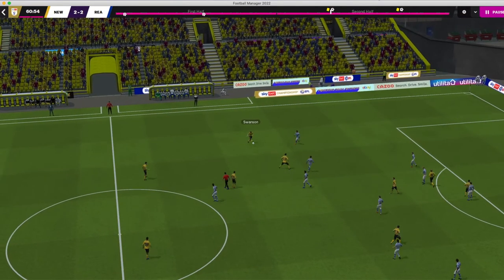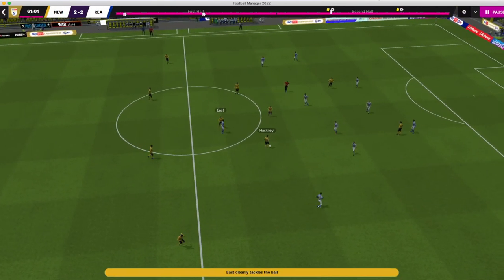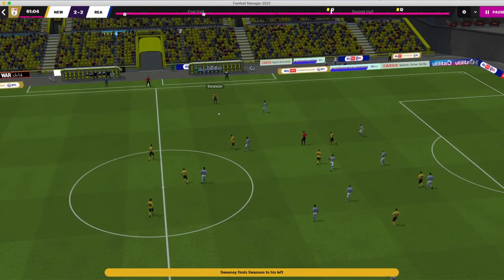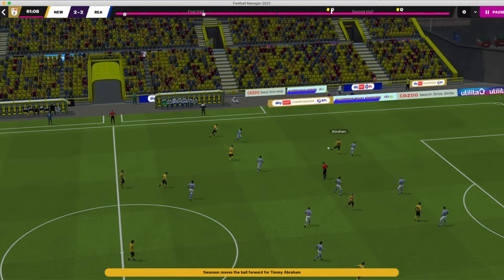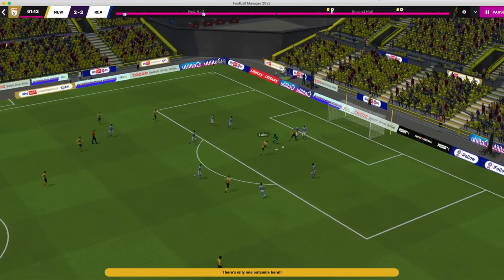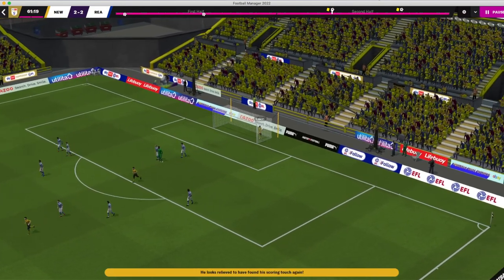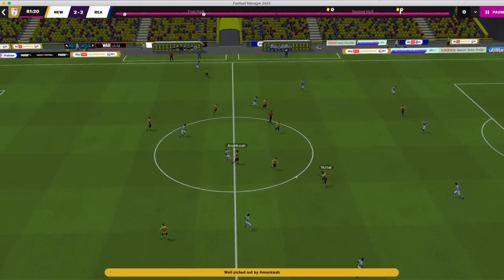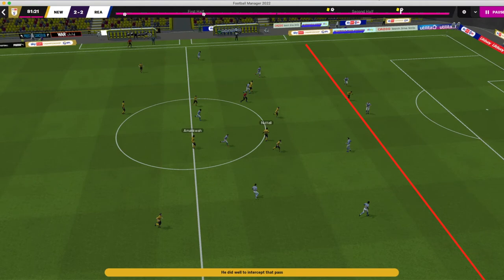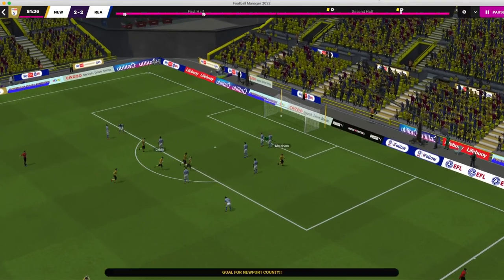In the 61st minute we win the ball in midfield, Sweeney plays it out to Swanson, and you can see the line of engagement is now a yard or two deeper. When Abraham crosses the ball in, there's enough space for McNeil to get there first — it ricochets off the goalkeeper and Lakin puts it into the back of the net. Then in the 81st minute we win the ball back again — the line of engagement is much lower than in the first half — and Abraham gets the space to put it away.